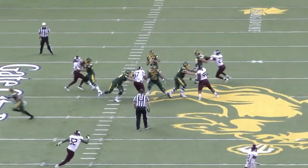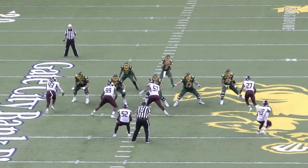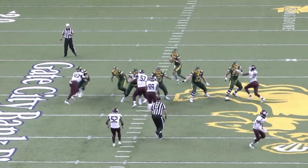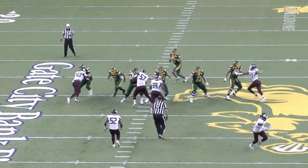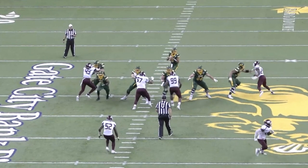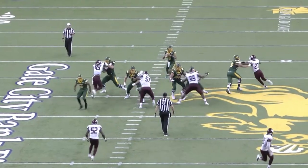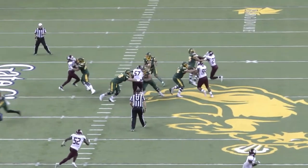Number 27 here starts with a little inside hesitation to keep Raidens relatively square with the line of scrimmage, keeping his outside hand available, and then swipes his outside hand before attacking the edge to try to get an advantage. But watch Raidens' recovery — he immediately punches back with the outside hand to make sure he doesn't lose the contact race, then punches the inside hand under the armpit and gathers his feet, getting them square to the defender.